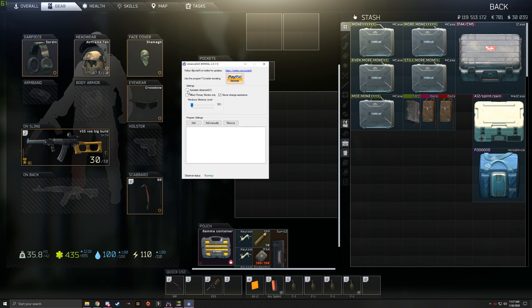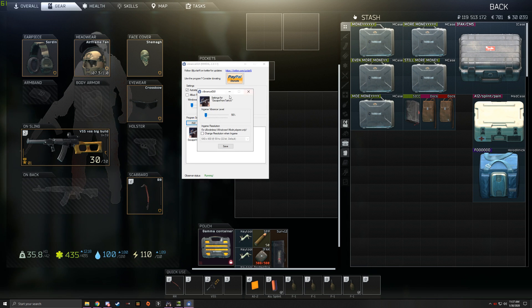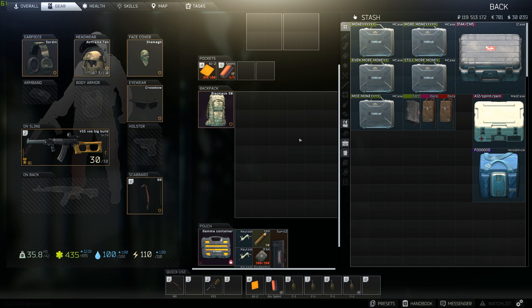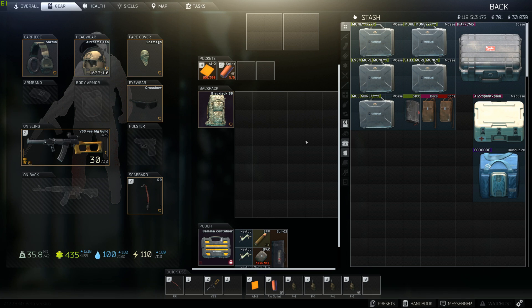You're going to want to click 'Auto Start Vibrance GUI', then come down to 'Program Settings' and click 'Add'. Find your Escape from Tarkov executable, double-click on it, and you'll be greeted with a little menu. Drag the slider to whatever value you want — I'll set mine to 85 — then click Save. Now if I tab back into my game, you can see in real time how the screen is very gray in the background and then when I tab in, it changes the vibrance of the game.